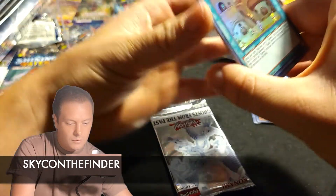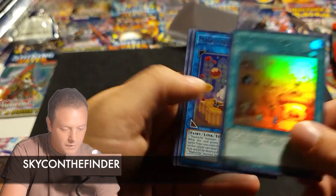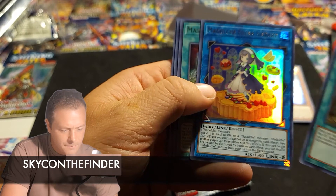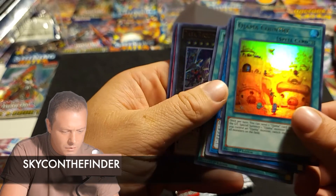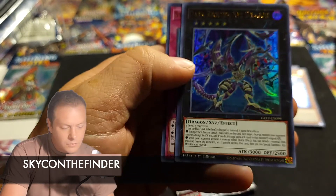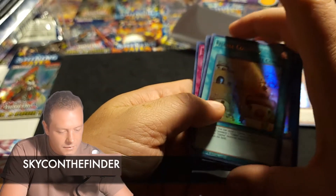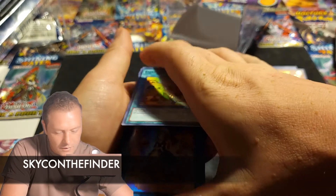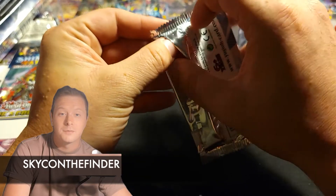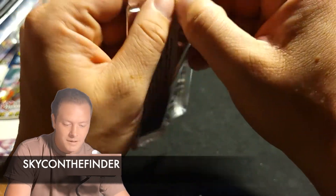Alright, here we go. We got Ojama Country — that's pretty cool, the Ojama cards have always been pretty cool. Fresh Sistart, Mask Change 2. We got Dark Requiem XYZ Dragon — that is a pretty cool looking card. I really like a lot of these cards they're doing here. Starry Night Arrival — pretty cool. Some of the videos I saw, people were like they didn't think they needed reprints for a lot of these cards, but a lot of them I don't have so I think they're pretty cool. Hopefully we got some Last Pack Magic here.